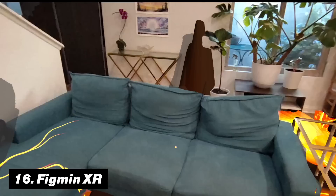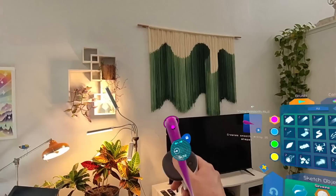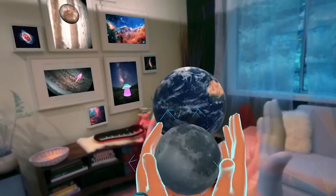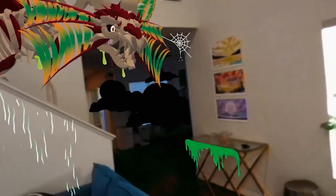On number 16, we have Figmin XR. After Google ended development on Tilt Brush and made the project open source, many developers implemented its features into brand new tools and expanded its functionality — and Figmin XR is one of those results. Powered by Tilt Brush, it lets you paint in a 3D space while using mixed reality as its foundation. It also has plenty of added features, from creating and importing 3D models to text editors and much more.